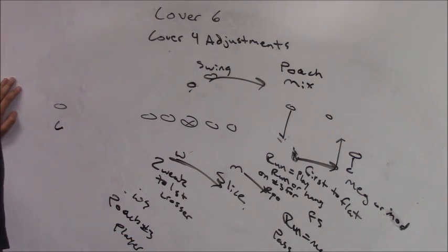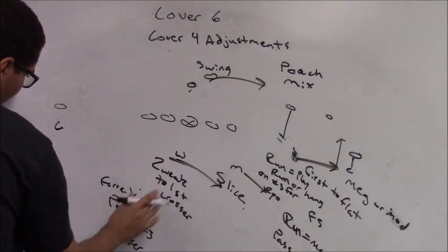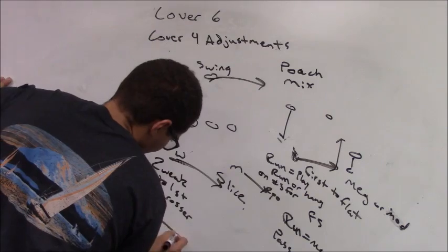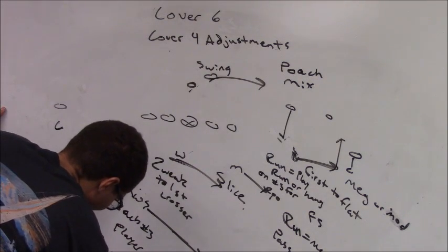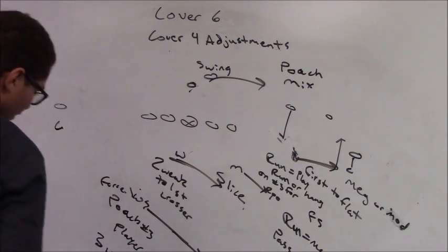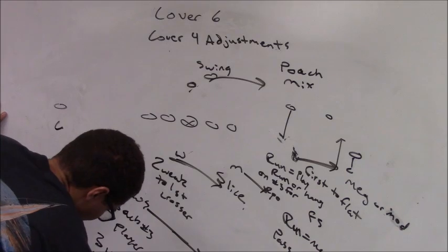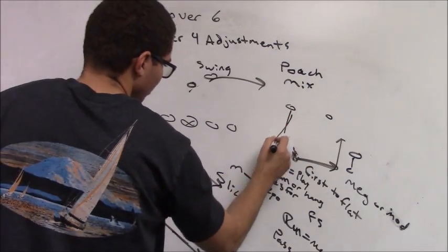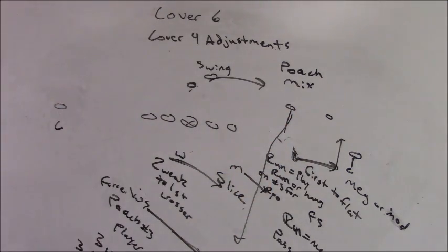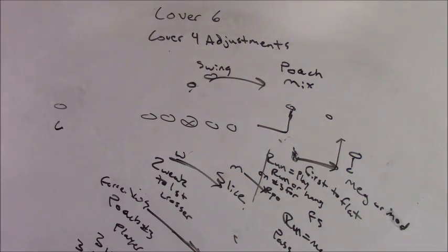On run, he'll play the run — so he's the force player. On pass, he's going to poach three. He gets his eyes on three and starts working towards three. If three is vertical, he'll man three. If three is not vertical, he'll play in the middle of the field — no vert equals middle of the field.